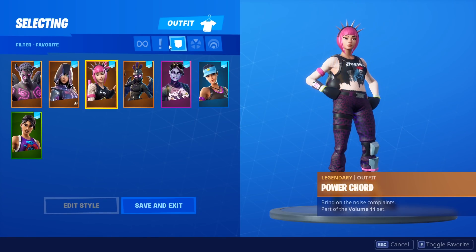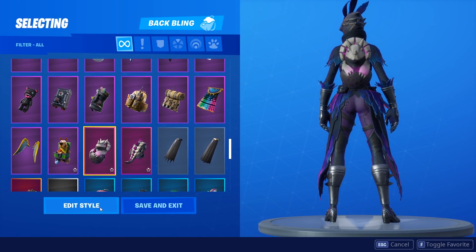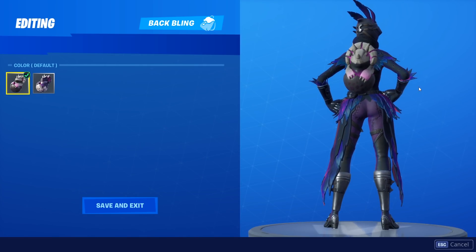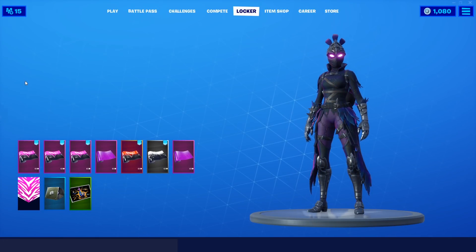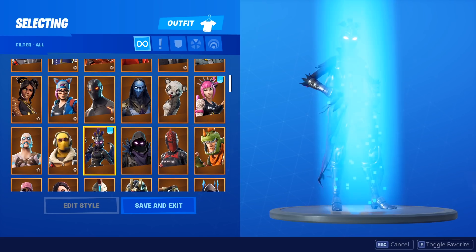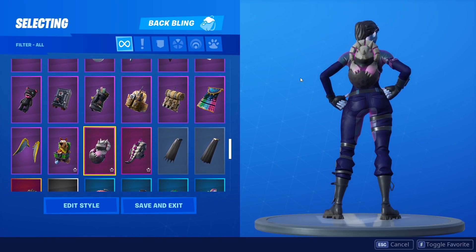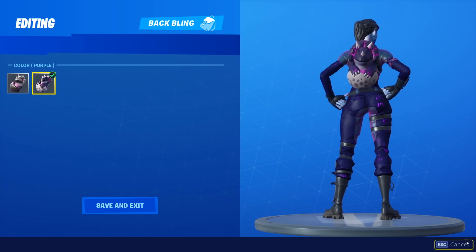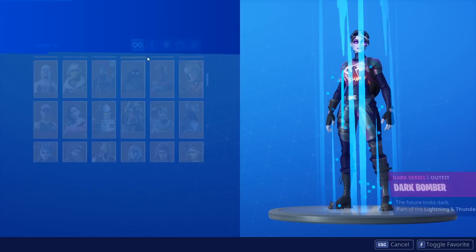The next skin we have is going to be the Ravage skin. I'll show you guys both of the styles. I think I might like the default a little bit better on this one, honestly. But the Ravage — another great combo there. I tried it on the Raven actually, and it looks decent, but it doesn't look as good as the Ravage, in my opinion. The Dark Bomber is appearing again, and it's just because it looks so great on the Dark Bomber. Definitely the purple looks better on the Dark Bomber — that is a great, great combo right there.